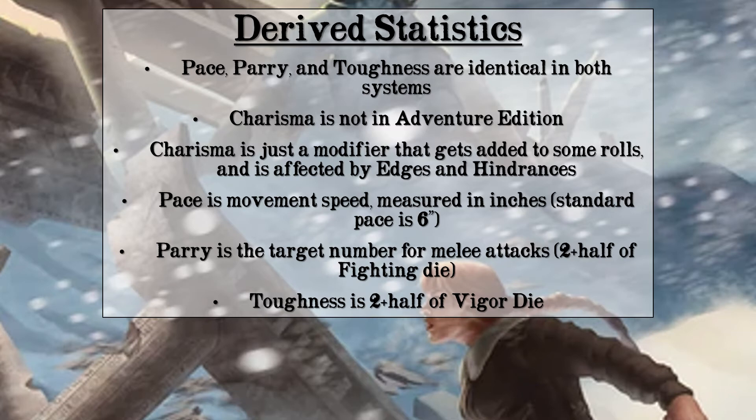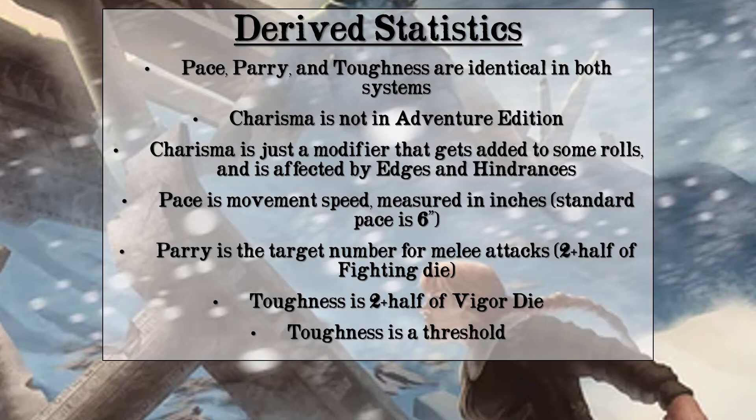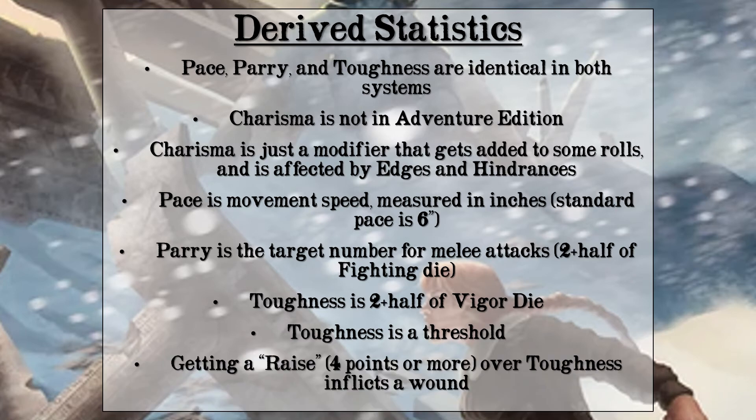Toughness is calculated the same way: 2 plus half your vigor die. Like parry, it can be raised or lowered by edges, hindrances, and equipment. Some armor raises parry, but a lot of armor — especially in modern-day settings — raises toughness against certain types of damage. Toughness is sort of an HP equivalent, but it doesn't work the same way. Instead of a pool of HP that damage slowly drains, toughness is a threshold. If an attack meets your toughness or is 3 points or less above it, you are shaken. If it's 4 or more points above your toughness, you take a wound; taking 4 wounds means you're incapacitated. You can take multiple wounds from a single attack — one for every 4 points above your toughness the damage roll gets. Toughness doesn't change how many wounds you can take; it only affects how hard it is to give you one.